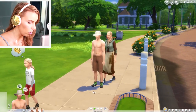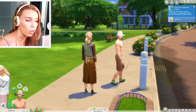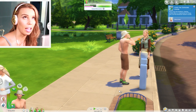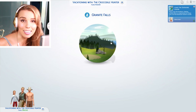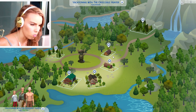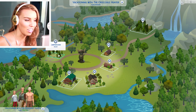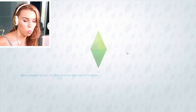The new aspiration is the Outdoor Enthusiast. In live mode, you use your phone to take a vacation with the family and nominate how many days you want to go. The only vacation destination available is Granite Falls, and you can't actually live there, which felt a bit restrictive. Granite Falls is a mini world with six lots ranging from luxury camping to basic campgrounds with tents.